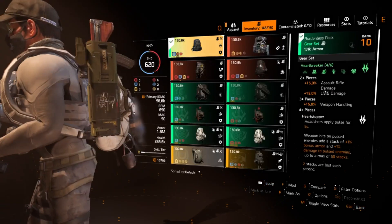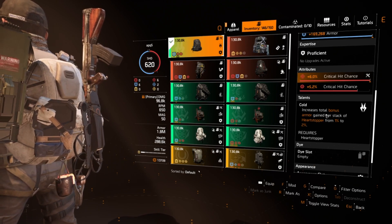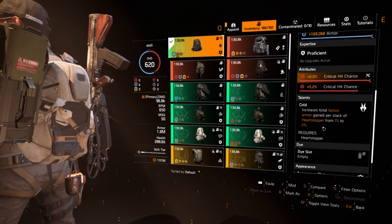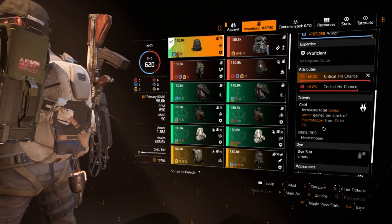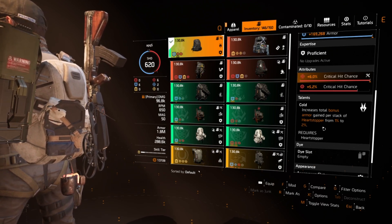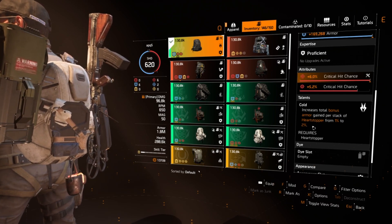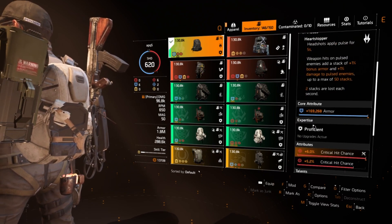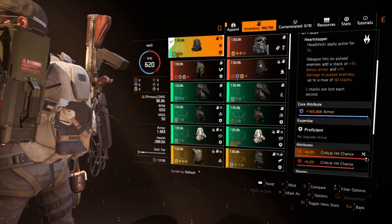The heartbreaker backpack has the talent Cold, which increases total bonus armor gained per stack from Heart Stopper from 1% to 2%. So between the chest piece increasing stacks to 100 and this backpack doubling armor per stack, you can get 200% bonus armor — which allows you to build bonus armor super fast and be much tankier in gunfights. I have almost max armor on this piece at 170k with a 6% crit chance attribute.